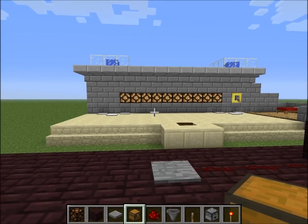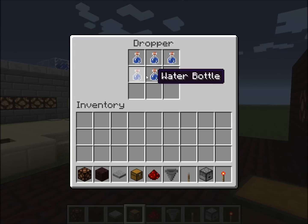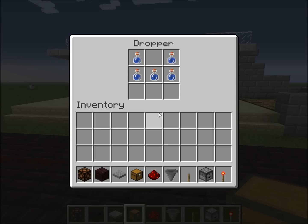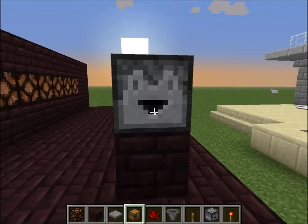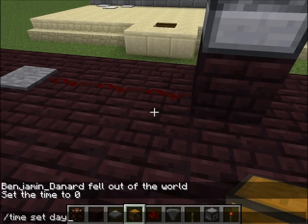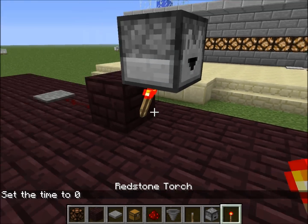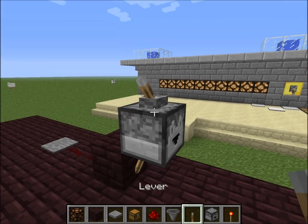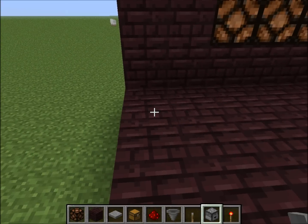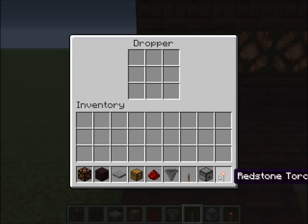The first problem we have to tackle is how to make the dropper fire twice. We need to remove two bottles at a time to decrement the score by one. If we power it directly, it only shoots out one bottle, so we need to increase that to two. The easiest way to do that is simply to put a redstone torch under it and then power the dropper.